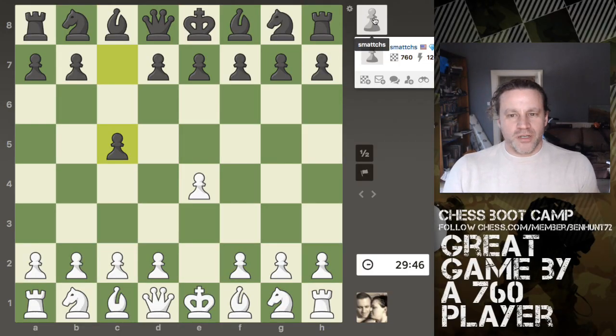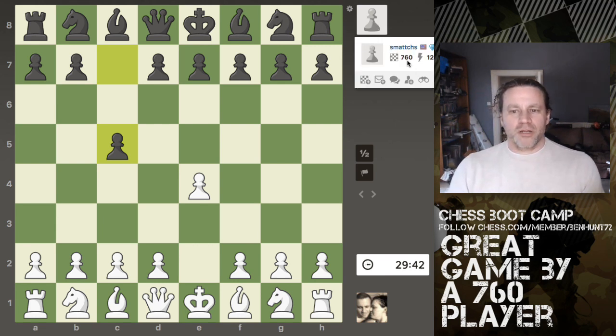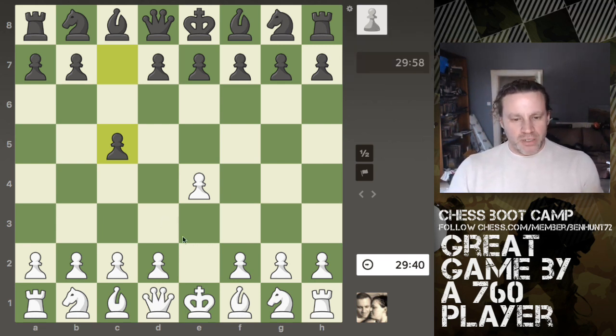Hey guys, so it's time for another live game. I've got a 30-minute game against a player rated 760 in Rapid on the board, and we have the Sicilian. I'm playing white, and I started with e4, and then c5, the Sicilian defense.